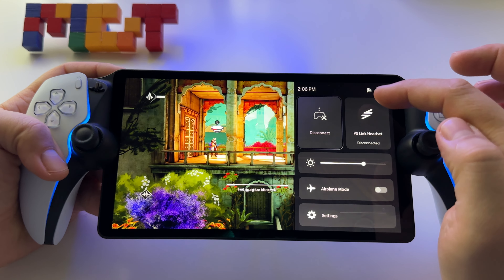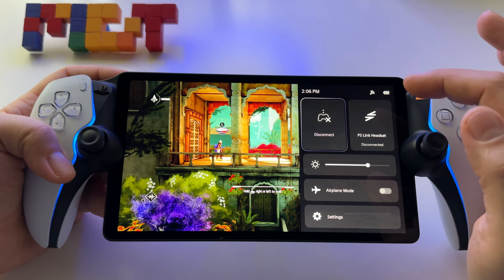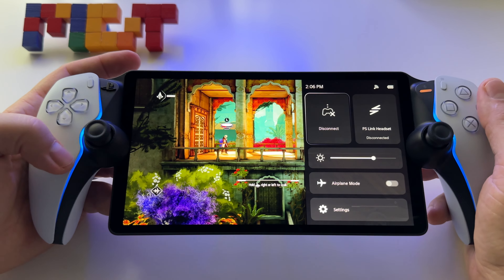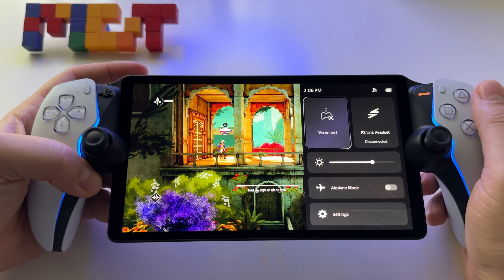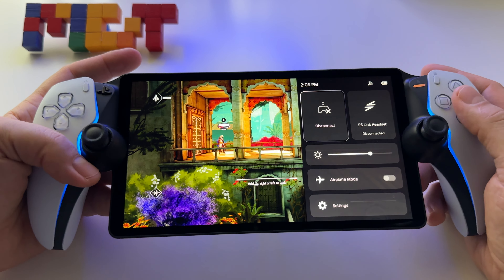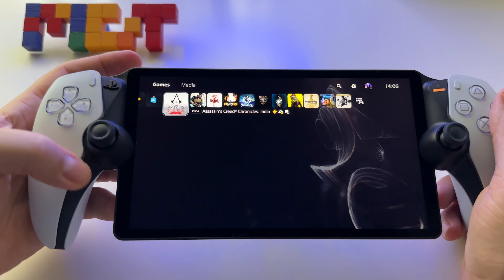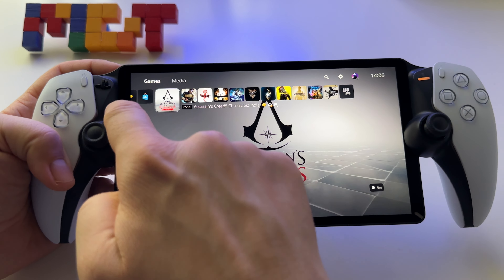You don't have a percentage displayed for the battery, but the battery has three stages — three lines — and each line represents about 33% of the battery. So if you have two lines, you will have around 50-60% of your battery — basically more than 50%.